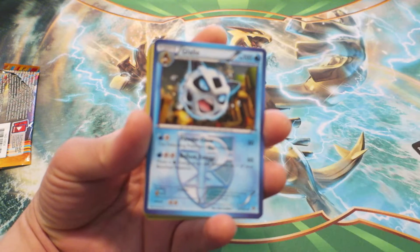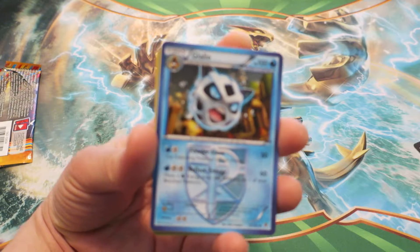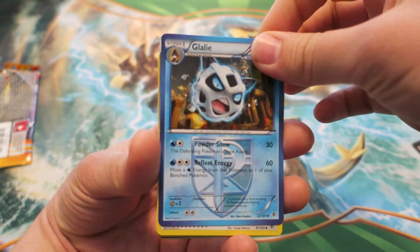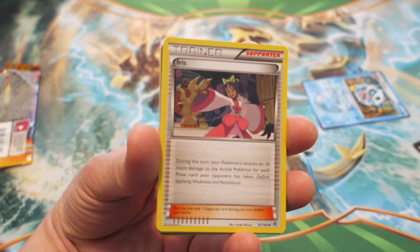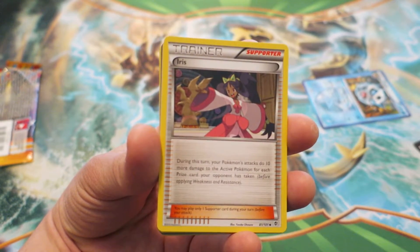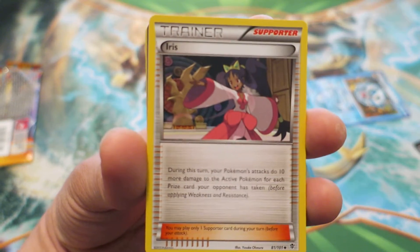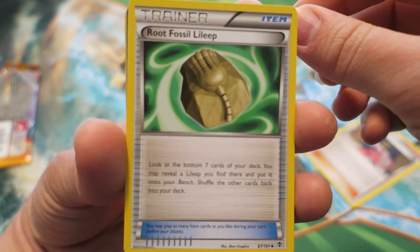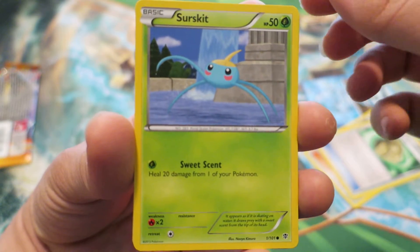We kick things off with a Gallade — sorry about that, let me bring in the focus just a little bit. That is a beautiful looking card, that is fantastic. I'm not familiar with a lot of these cards. We follow things up with Iris — she was a really cool champion back in the day, I do remember, I do have memories playing against her. I'm going to bring the focus in a little bit more to really show off these cards. We have a Root Fossil Lilligant. It's fascinating just to see how the cards have changed even just in a short amount of time.